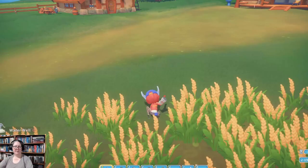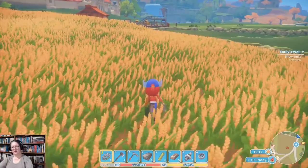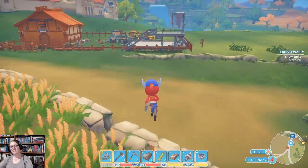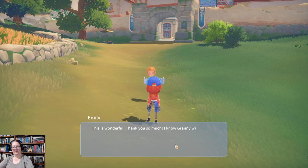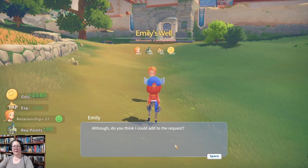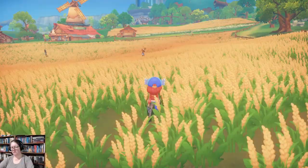There she is — heading back. Hey Emily! 'Thank you so much — Granny will be so happy. Although, do you think I could add to the request? If we could add some sprinklers to the fields, that would help a lot.' Sure. 'I'm so glad — I thought you might get mad.' Why would I do that? Looks like I've missed another request too — this is what you get for not looking at your map first thing in the morning. So sprinklers: we can get these down while we're waiting for iron bars to cook.